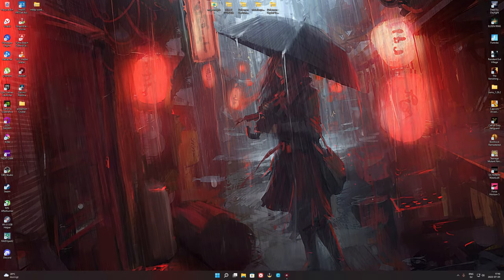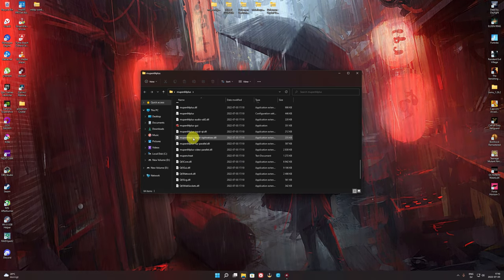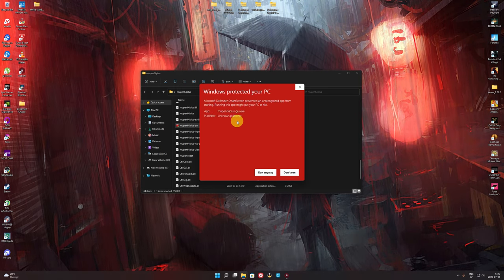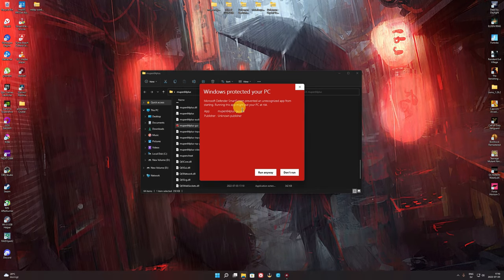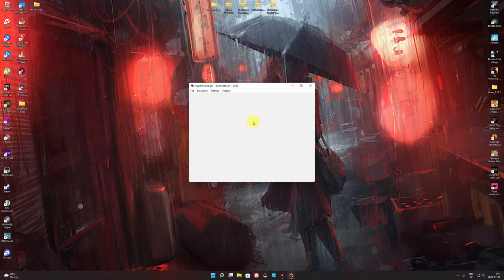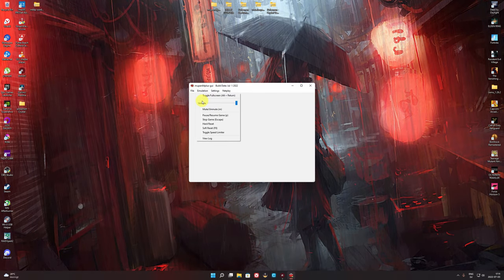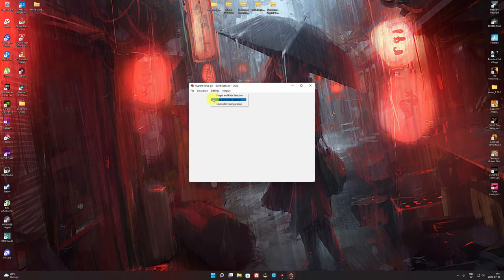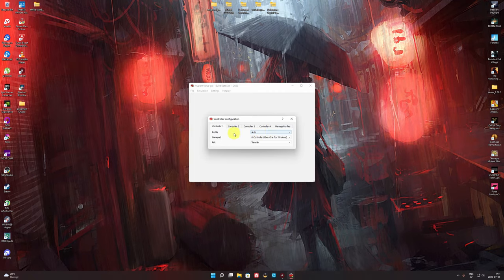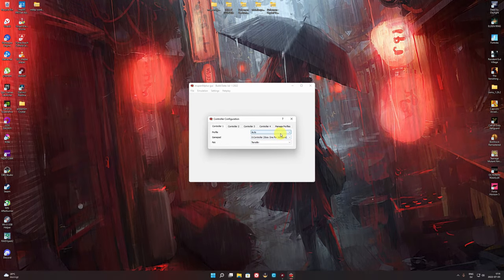We go inside the Mupen64Plus folder and open Mupen64Plus. It's gonna show Windows Protect Your PC — don't worry, just click on more information and run. Close it. It's gonna show up like this. The first thing we're gonna need to do here is set up the controller. Go to Core, then Control, then Settings, Controller and Configuration. You'll see Controller 1 default — it's already detected my Xbox One controller.